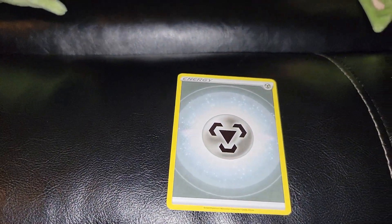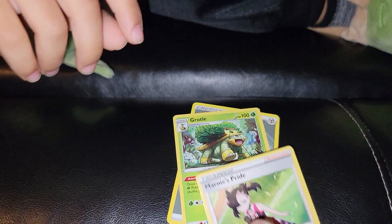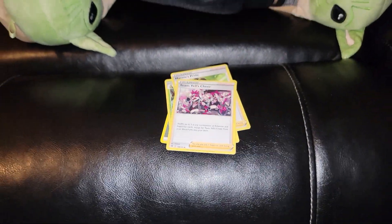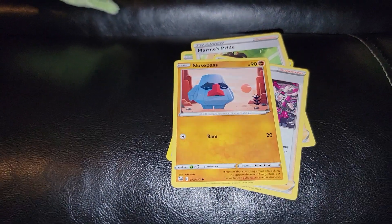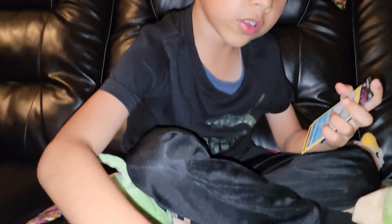Let's go one by one. We got some energy cards, Rattata, a Trainer card, Meganite Sprite, Team Rocket — actually Cheer. Then we got Nosepass. Let's go, come on!